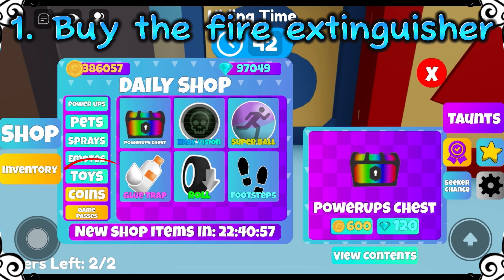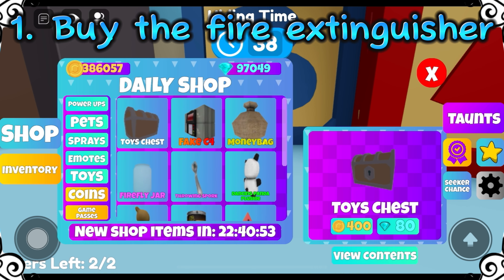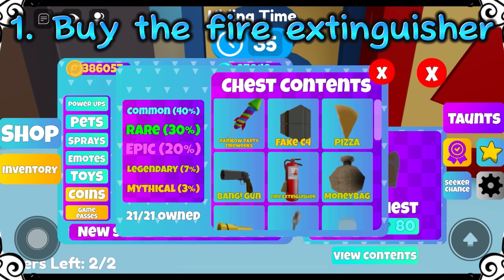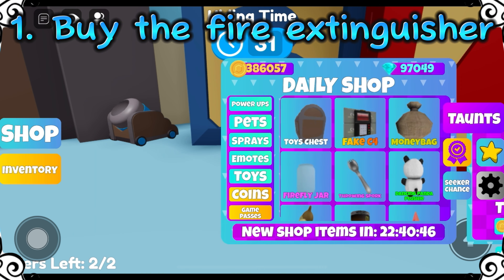To buy the fire extinguisher, go to Shop and select Toys, then see if it's on sale. If it's not on sale, you can click on the toy chest and purchase a random toy for 400 coins or 80 diamonds.